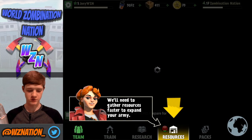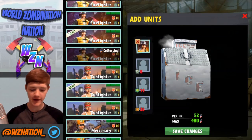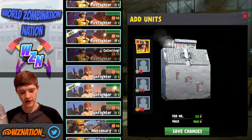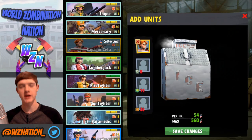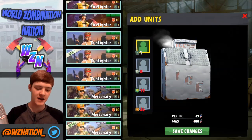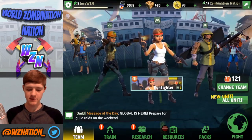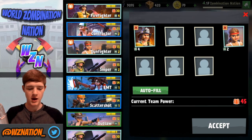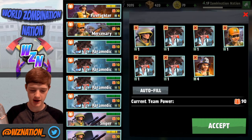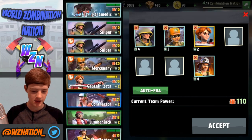Resources — we need to gather resources. This is a really nice feature. We can start placing units here to boost collection. If we throw in a firefighter, that gives a boost; same for the crate. Right now we're at maximum 480, and if I put in Captain Zeta, we go up to 560. It just scales up — gets better. I'm gonna take out Captain Zeta for now and throw in a merc to keep it easy.